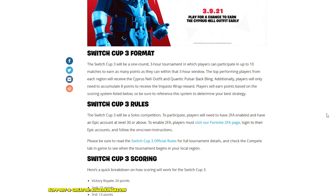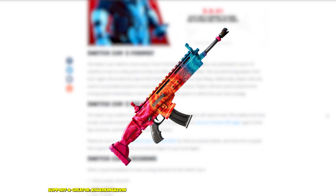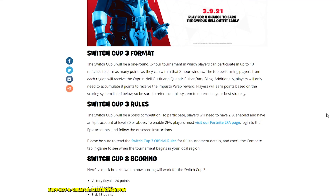Switch Cup Three will be a one-round, three-hour tournament where players can participate in up to 10 matches to earn as many points as possible. The top performing players in each region receive the Cypress Nail outfit and Quantic Pulsar back bling. If you get just eight points, you get the Imposter wrap reward — so even if you place last on the leaderboard, eight points over 10 matches is very easy to achieve.